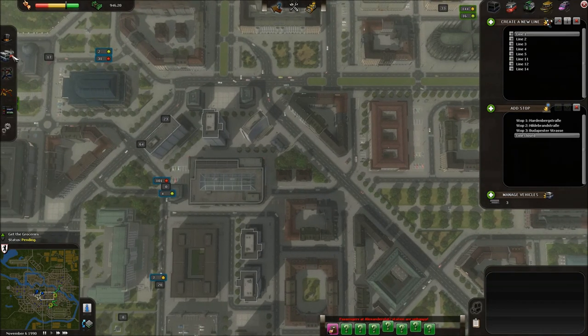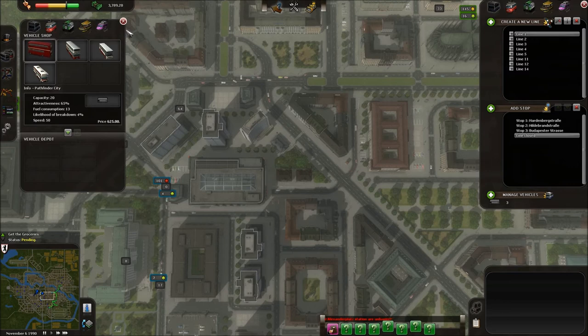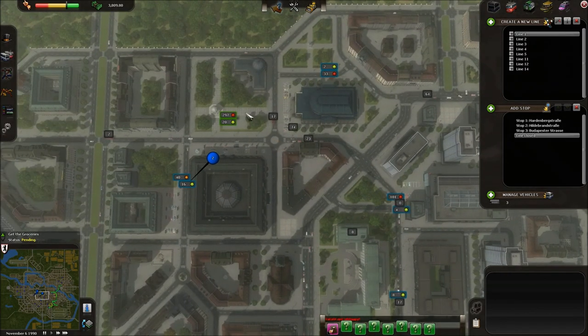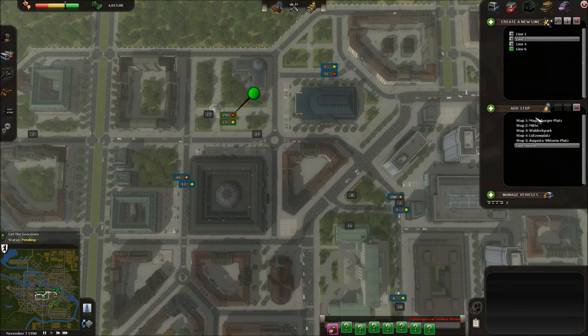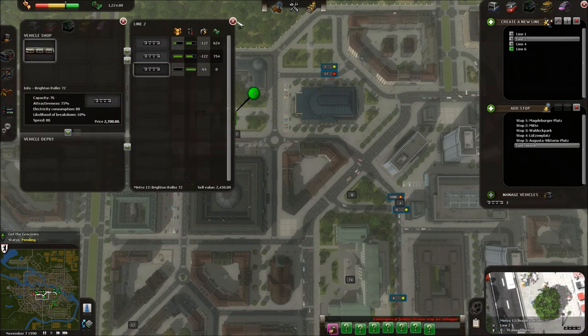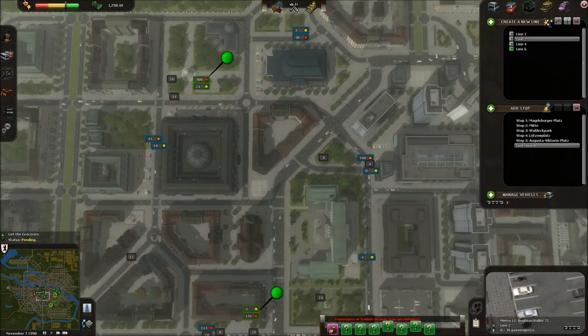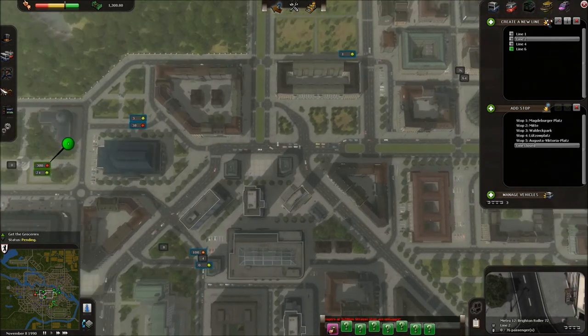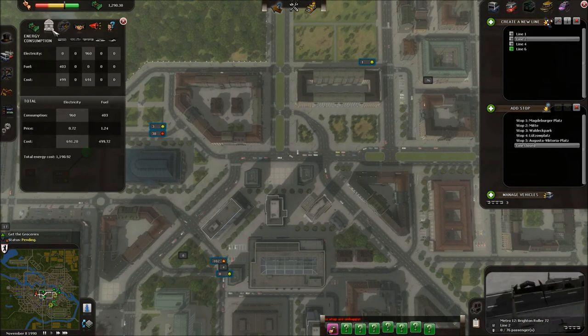I can take a look at my vehicles and just sell those buses to make a bit more money back. Over here, metro platform number 2 has a bunch of people waiting for line 2 — that's not a problem. I can use the money I just saved to buy another tram for that line. Now what I want to do is promote my business — I haven't done this before, so this will be interesting. I'm going to go to the advertising tab.